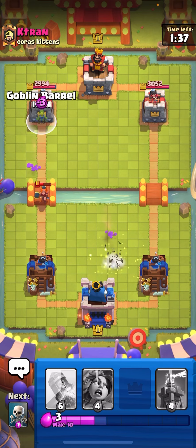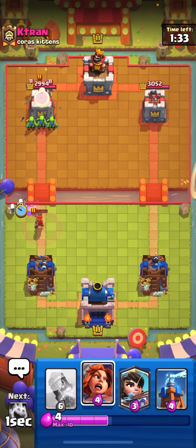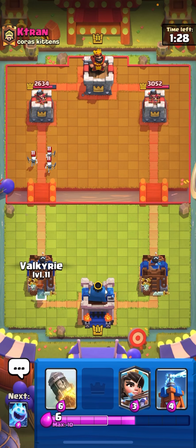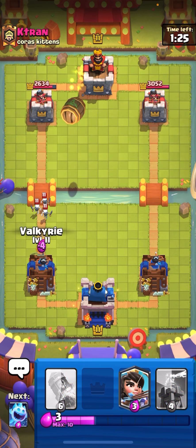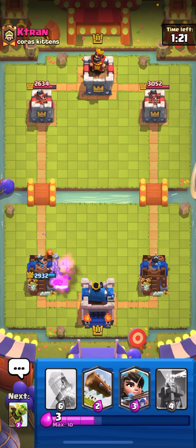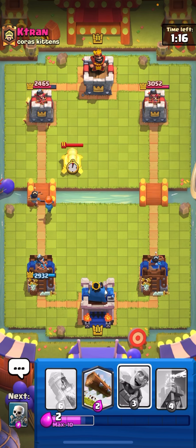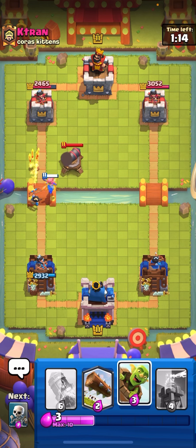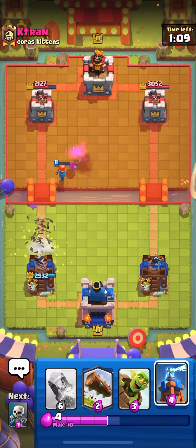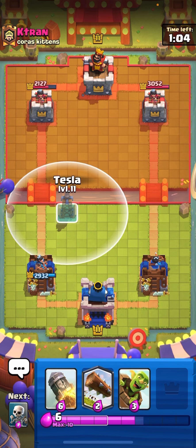Going for a goblin barrel because he's doing the fire spirit push — if you play goblins in front you get three guaranteed hits. He might do the same against me so watch out. Taking one hit on the side — going princess to apply pressure, not expecting it. That's a horrible cannon from him. I thought the princess would get hit, so I'm going for a high tesla to predict his princess — that's really the only thing he can do.